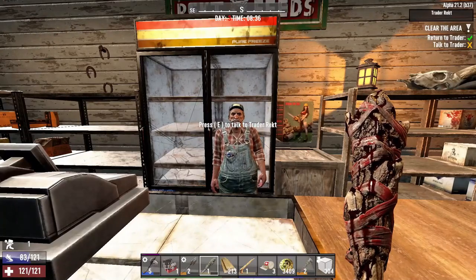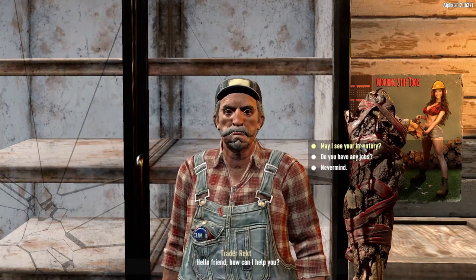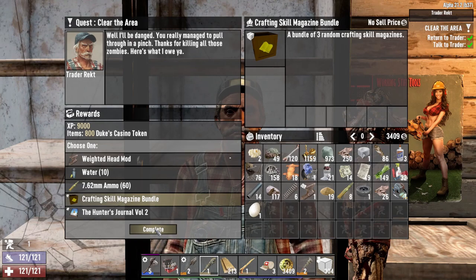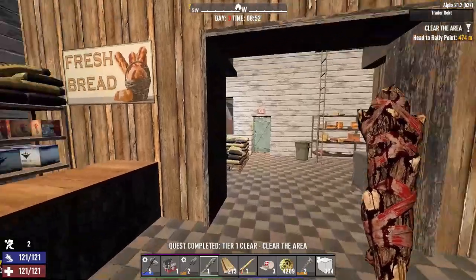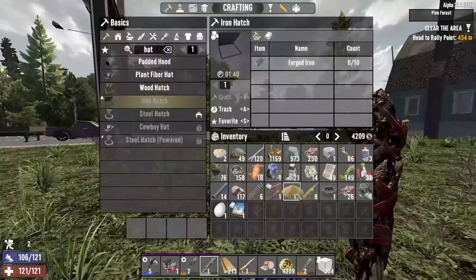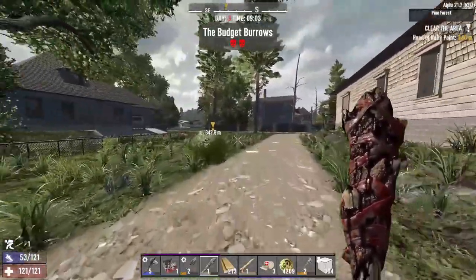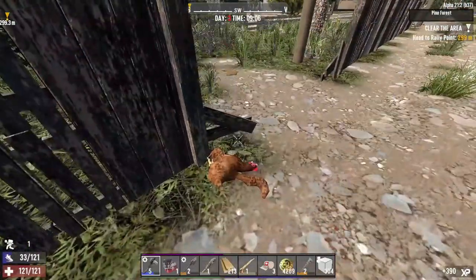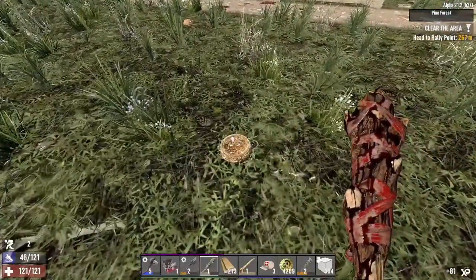Looting everything in Darkness Falls is a great idea, but looting everything in vanilla can be a waste of time. Hunter's Journal 2 - do 10% more damage to wolves. I'll take the Hunter's Journal. What's next? Buried supplies at 400 meters - yeesh. We'll do the clear zombies quest at 470 meters, and because of the sheer distance it might be the last quest for the day. We'll see. Just gotta get my sprint on.